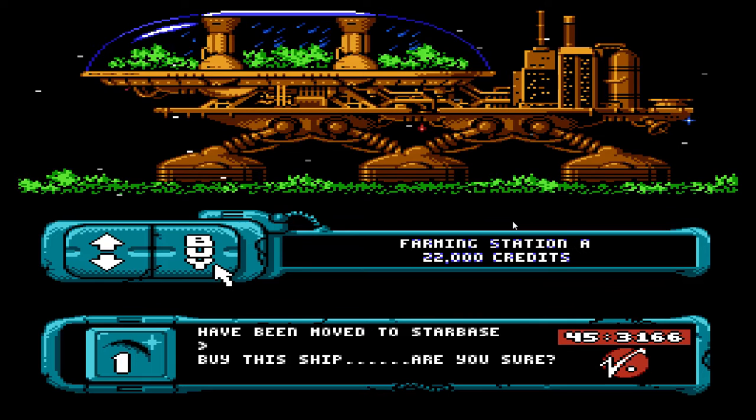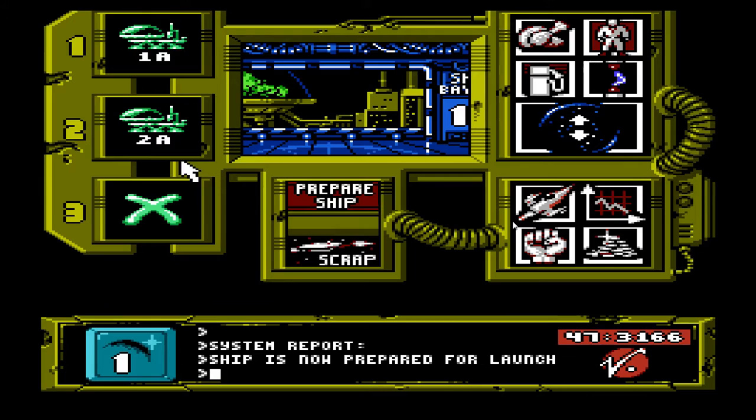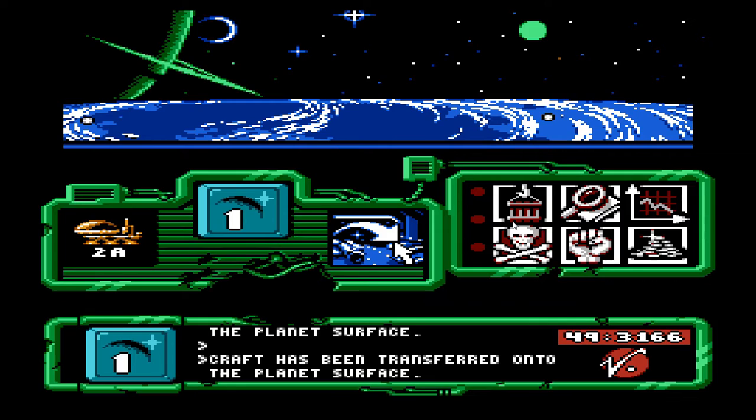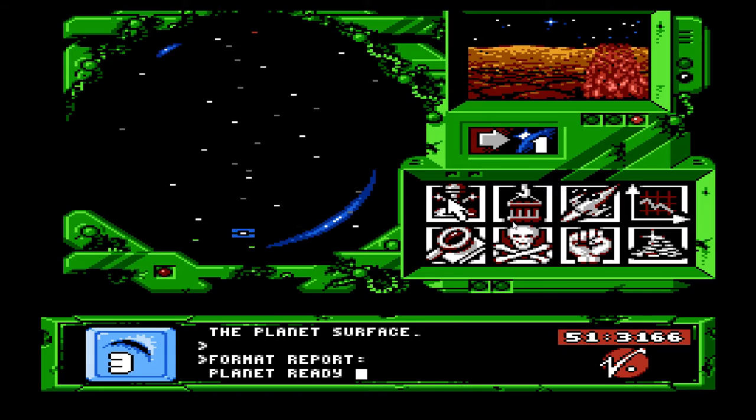Okay, so I now have enough to buy a second farming station. Great! So now I go to the docking bay, prepare each one. Nice. Second. Prepared for launch. Now I go and select them, put them on the surface of planet 1. Boom! So they're both there. They're both blinking on the surface. Planet 2 has nothing. That's fine. Planet 2 is just a volcano planet.